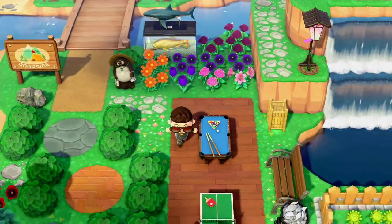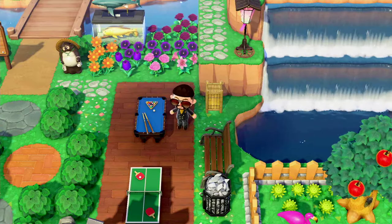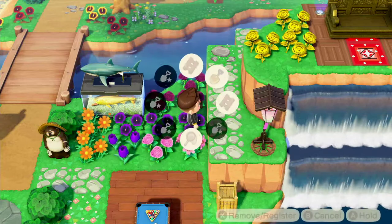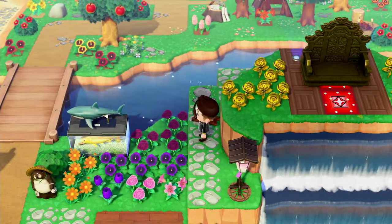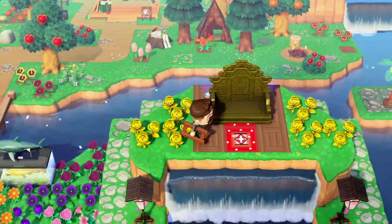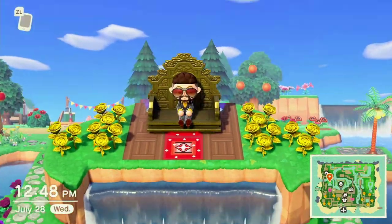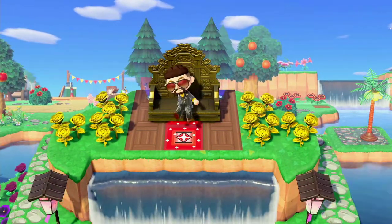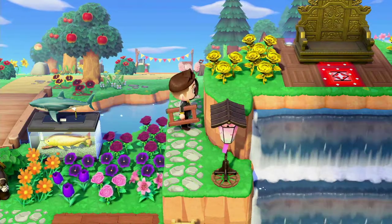We do have a ping pong table as well as a pool table, in case you're interested in playing either one of those, alongside a bench because you may get exhausted playing those. Right here is the secret throne — usually I save this for last. But you get a nice view of the whole sky and a view of what's behind us. And it shows who is really royalty in this whole island — it's not Tom Nook. You're looking at true royalty.